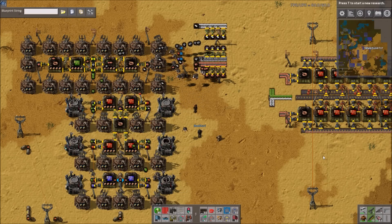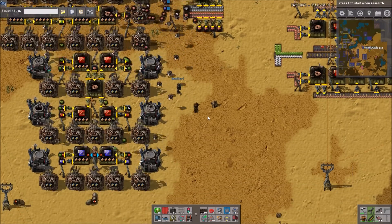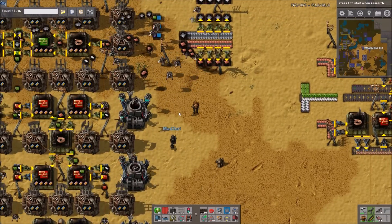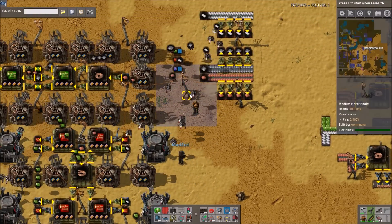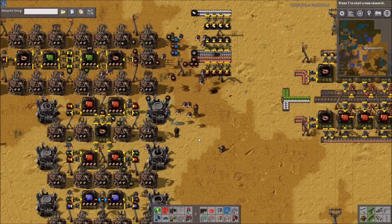Three, two, one — hey guys and welcome back to another Factorio workshop video. As always I'm here with Mad Zuri, and we're going to go over some different circuit builds: greens, reds, blues — primarily red builds. These ones over here on the left are Zuri builds, and I'll let him cover these at the beginning because he may drop out due to some connectivity issues.